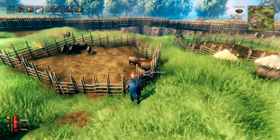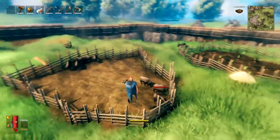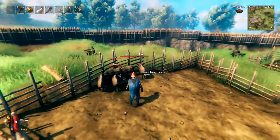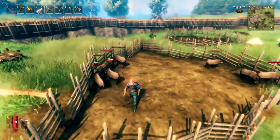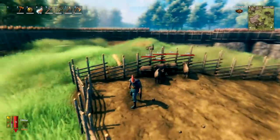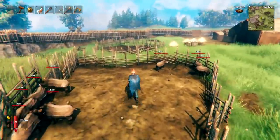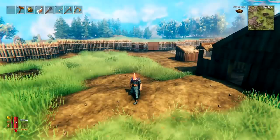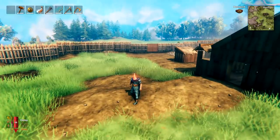When breeding boar, kill them regularly — once your pen is full there won't be enough space for new boars to breed. Also, if you're out exploring and see a boar with one or two stars next to its name, try to trap it and add it to your breeding program. One and two star boars give much better drops and you will breed better boars once you have them.